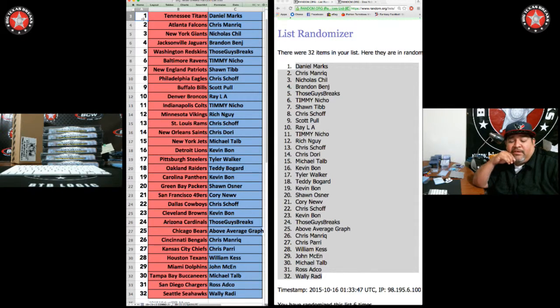Browns: Kevin B. Cardinals: Those Guys Breaks — Above Average, which is Captain Wells — with the Bears. Chris M. with the Bengals. Chiefs: Chris P. Barr. Texans: William K., John Mc. Rich got the Vikings — I skipped Rich, way up there. Sorry, brother. Miami Dolphins: Michael T. with the Bucks. Ross A. with the Chargers. Wally with the Seahawks. Those are your teams. Let's break.